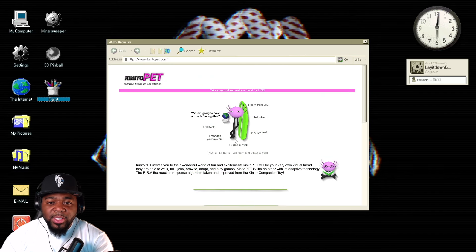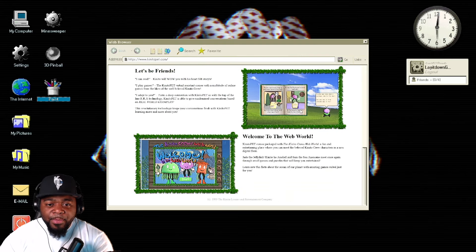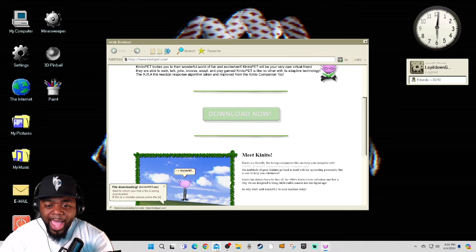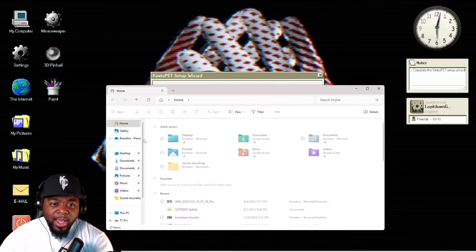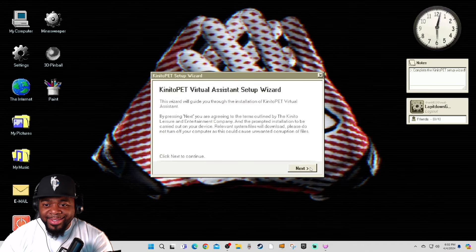What if I actually download a Canito Pet to my actual computer? I don't like the way that sounds at all. We're gonna do it — we gotta play the game, we're here now. Y'all are having me play games that will hack my computer and I don't like it. Canito Virtual Assistant Setup Wizard — this wizard will guide you through the installation of Canito Pet Virtual. By pressing next you're agreeing to the terms outlined by the Canito Leisure and Entertainment Company. Relevant system files will download — please do not turn off your computer. I'm about to go to my real downloads folder to make sure nothing is downloading. Okay, next.